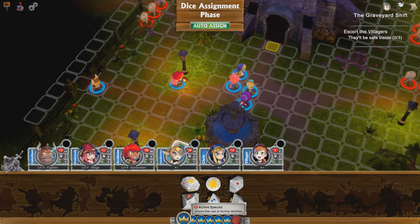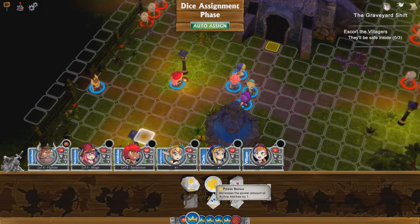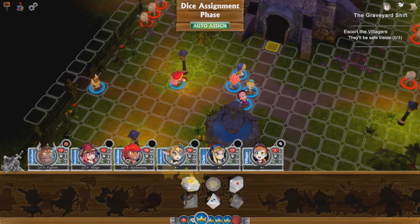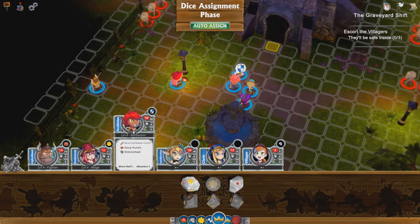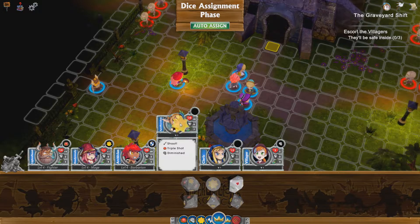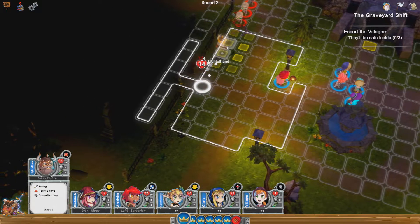I'm trying to work out what this one is — it's a special action, I'm going to give that to the dwarf. I'll give that to the lady there, give power to her, give defense to the barbarian. She's going to run that way, and give a bit of power and a heal to our wizard friend — not that she needs it.